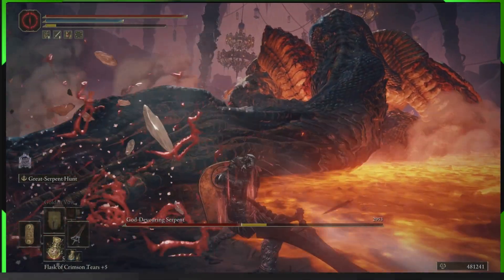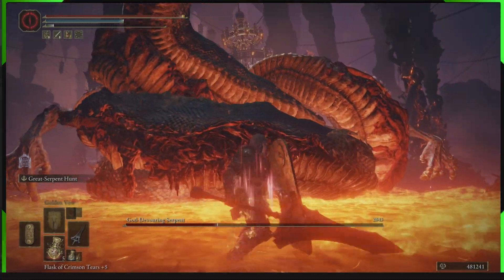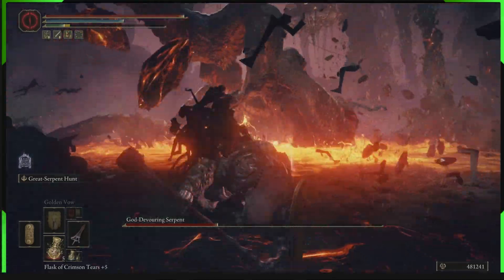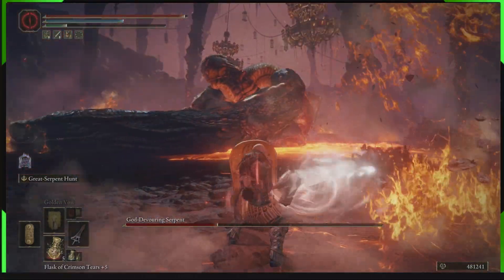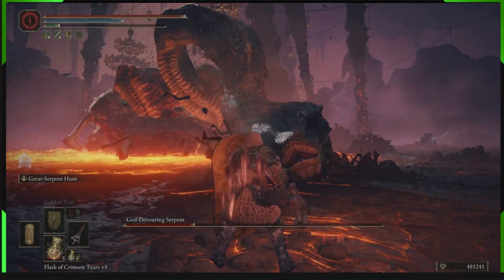This is the sword you're meant to attack Rykard with, so if you're having trouble, grab this sword. You might not have realized it's actually pretty much a wonder weapon for Rykard — this white power it has only activates against Rykard.